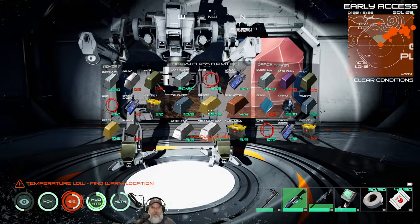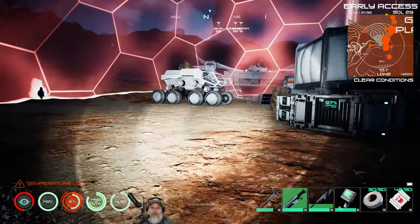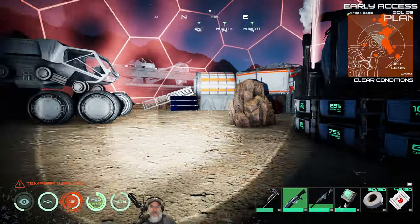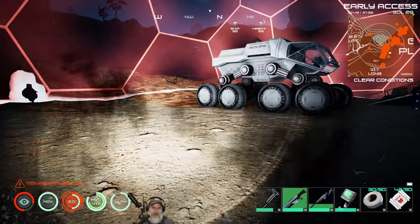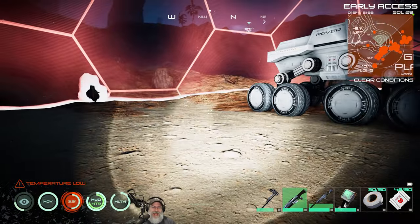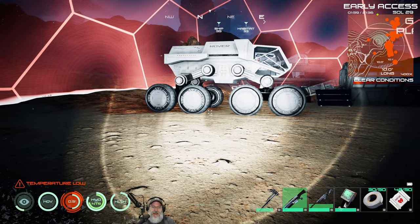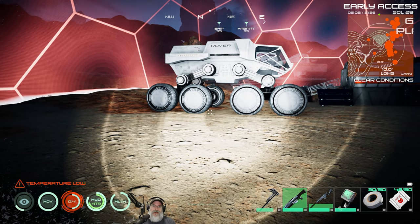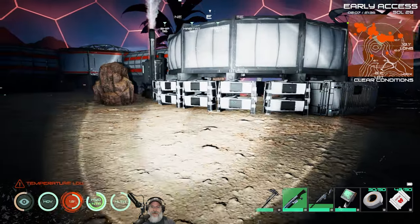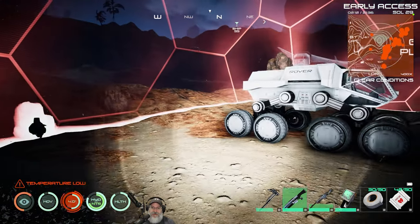Alright guys, we're back and we have everything we need to make the mech. But before we do, I have some very sad news — we lost Mr. Krabs. I was out on Mr. Krabs looking for silver because I didn't have enough to finish all the components for the mech. We were somewhere over there and he fell through the world with me on him. I lost control of my camera, it started moving across the landscape, then I was able to dismount and got thrown back on the ground, but the crab disappeared. I did a bug report on it, logged back out and in, but I couldn't find the crab.